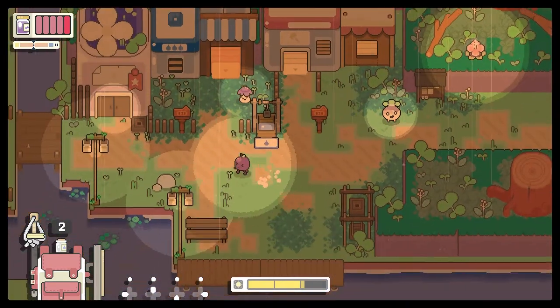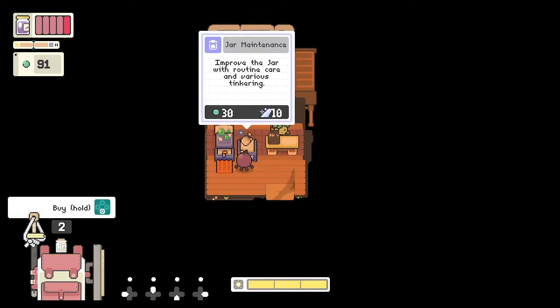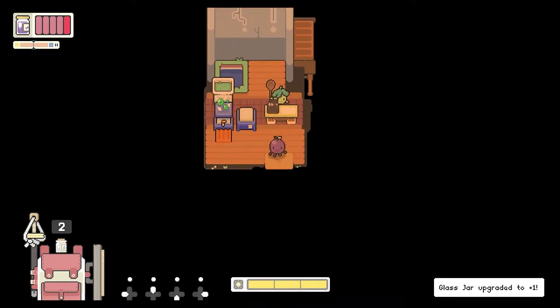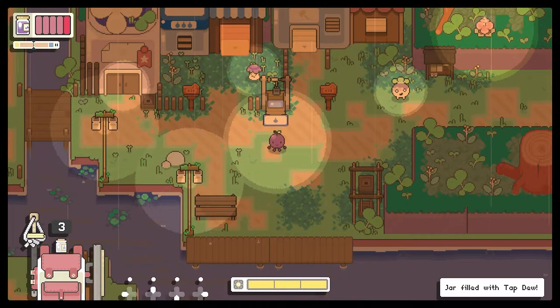Let's go and get - we need 50 gold for that, right? And we have 91. This costs 30. Improve the jar with routine care - let's do this. Glass jar upgraded! So does that mean I can hold three? Yes, yes it does. Very cool.